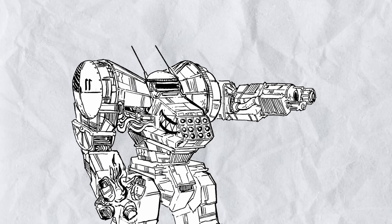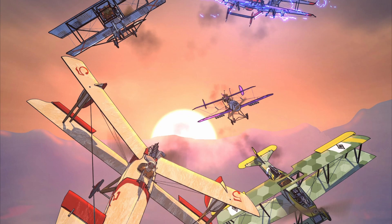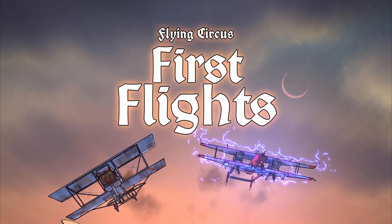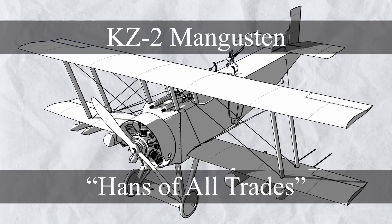Hello viewers and welcome to another episode of Trash Talk on Flying Circus, first flight special, where I talk about the planes in the book. Four planes to go in this expansion, let's go, starting with the KZ-2 Mangustan for the worker.